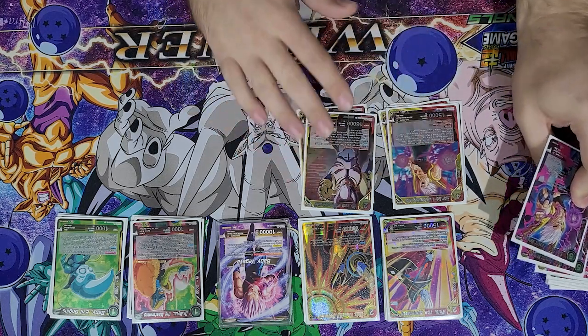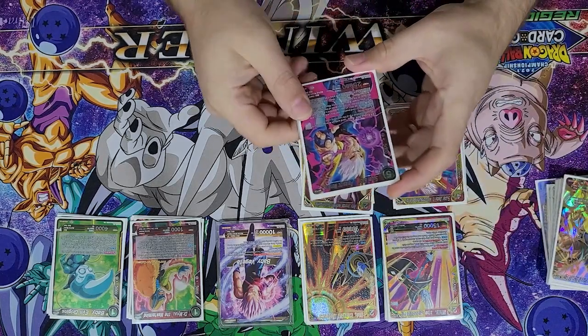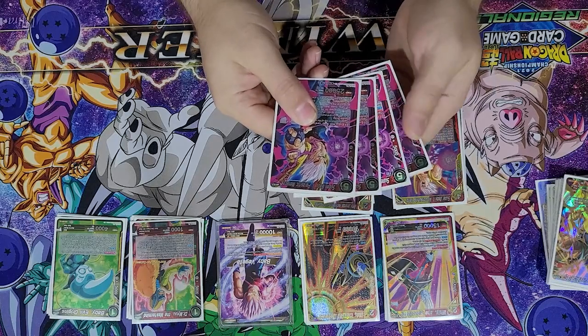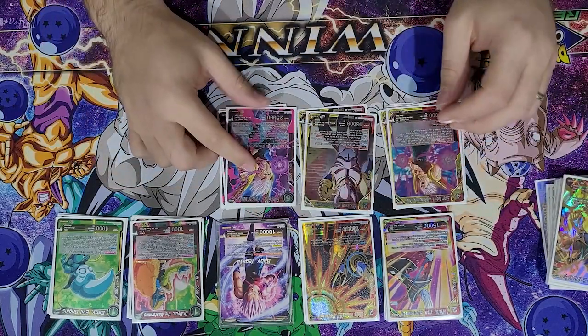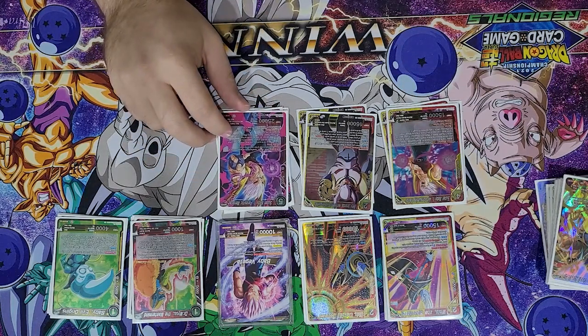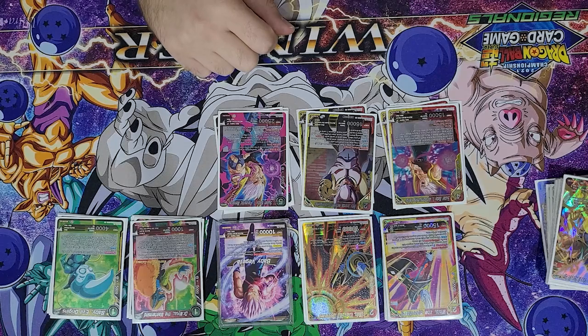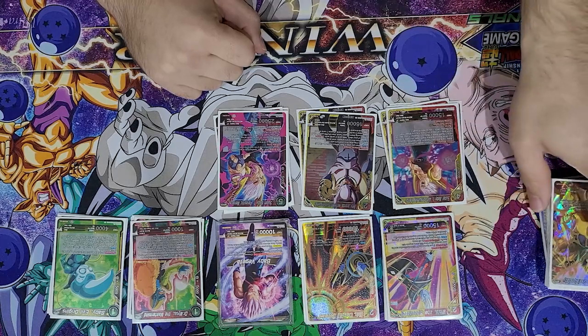So you play Baby Janemba, and then you've got your classic Super Baby One, Parasitic Menace — play four of this guy. He is a free evolve on top of the four drop that arrivals in. When he comes in, he negs one of your opponent's battle cards by 5k and then you draw a card. He also allows you to choose one Baby card with an energy cost of six from your hand and play it on top of this card for one energy.